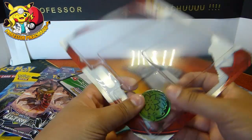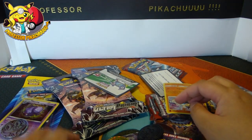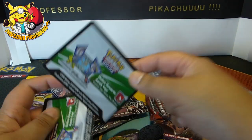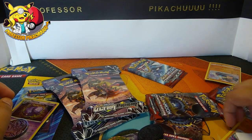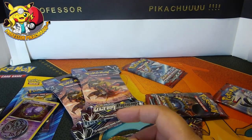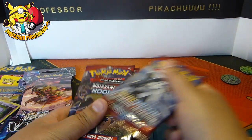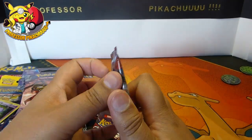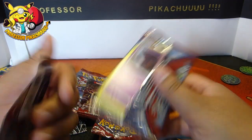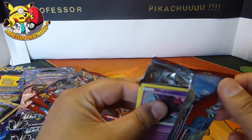So here we go - Crimson Invasion, Ultra Prism, and I've only got one Sun and Moon - just whatever I could pick up. Here's a code card for you guys. Some more coins, some Crimson Invasion, and we'll open up the rest in a minute. Crimson Invasion packs are so old they're just falling apart! What did I need again cards-wise? 28, 45, and 80 - yeah, I'm still struggling to complete the set.